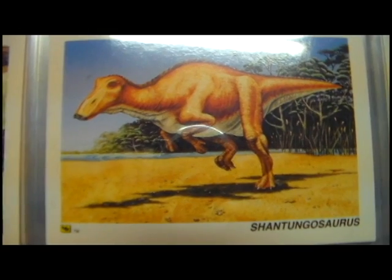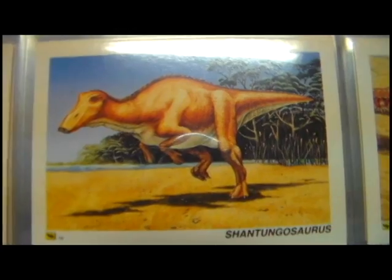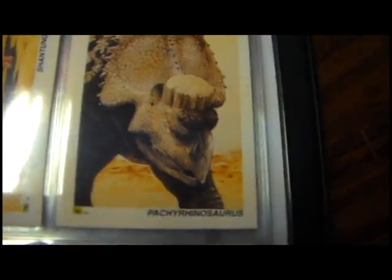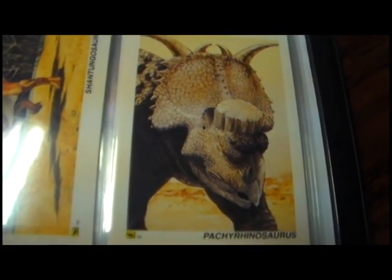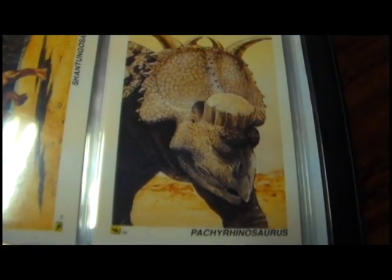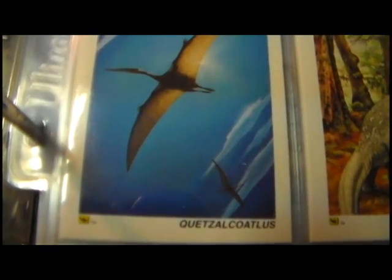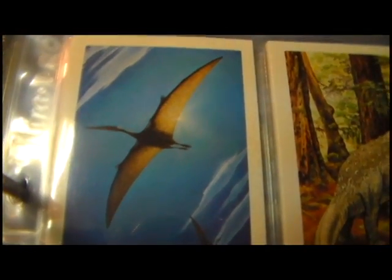Shantungosaurus. Here's an old friend from the Papo line — Pachyrhinosaurus, really nice. And here we actually have Quetzalcoatlus as a card, flying in the skies.